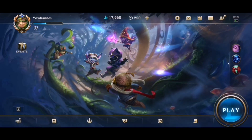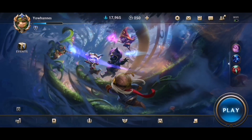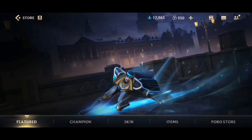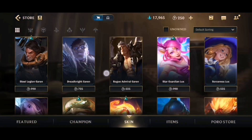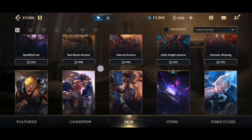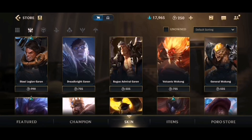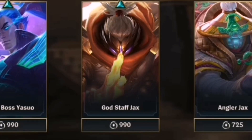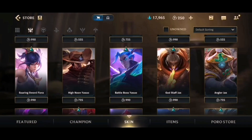As you can see guys, I have 250 Wild Cards, so I need more Wild Cards to buy some skins I want. I want the Godstop Jacks skin, so I need 991 Wild Cards. I need more Wild Cards to buy that skin, so I'll teach you guys how to buy some Wild Cards right now. It's an easy step.